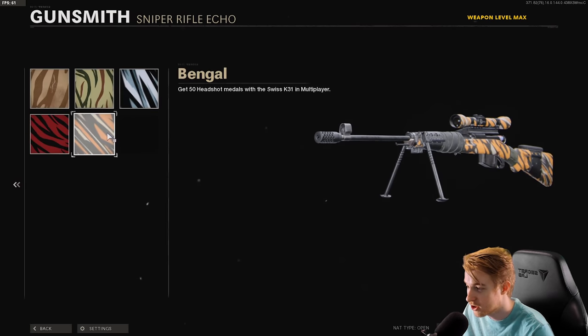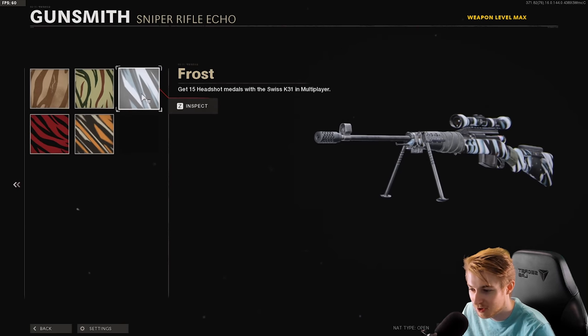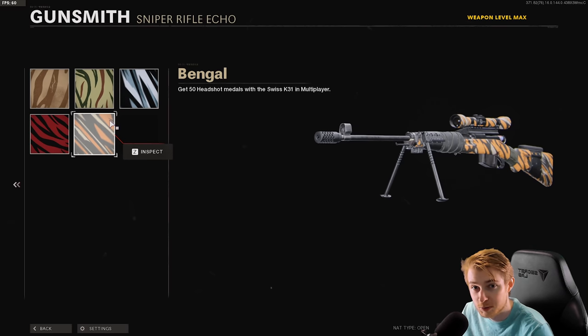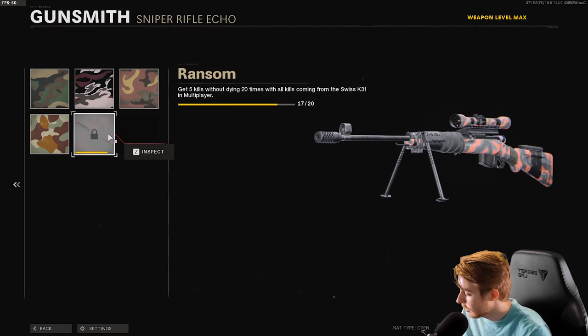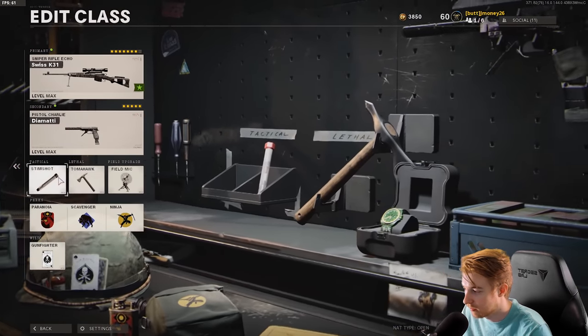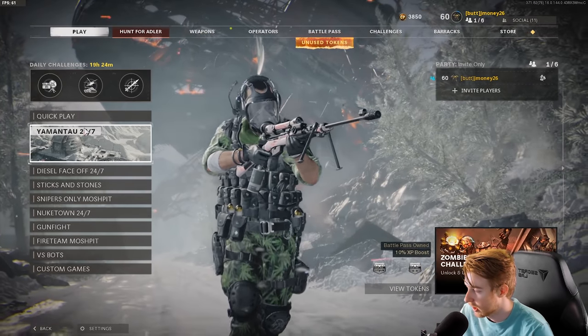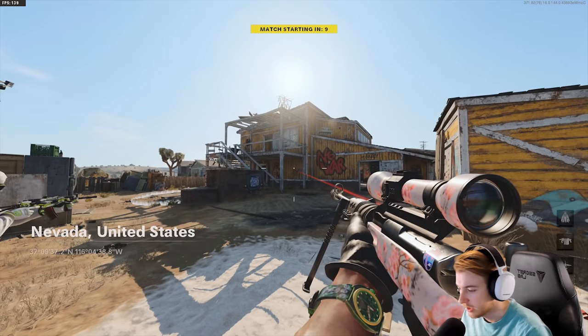Everything else I played snipers only and nuke town. The headshots you'll get fast because the only way to kill somebody in one shot before the tiger team barrel is a headshot, so the stripes camos should be pretty quick. Anyway, let's hop in a game and see if we can get gold. The class is gunfighter with a dim tomahawk field mic. I have paranoia on because I was playing snipers only to see who's aiming at me. Also running scavenger, ninja, and a diamati as secondary.